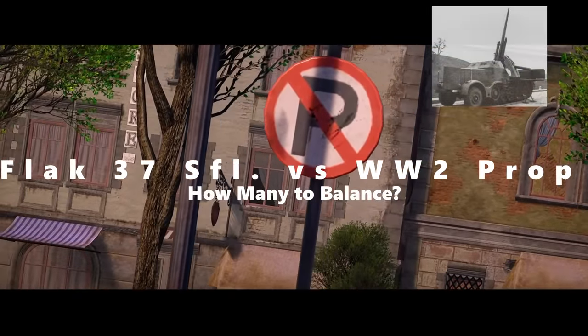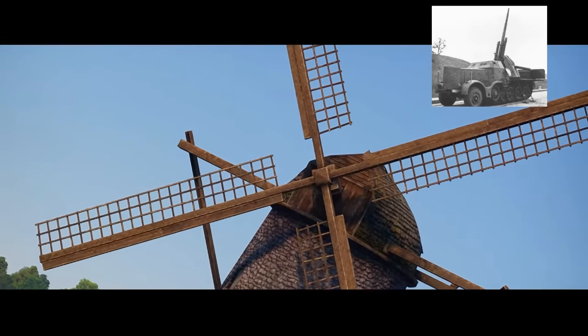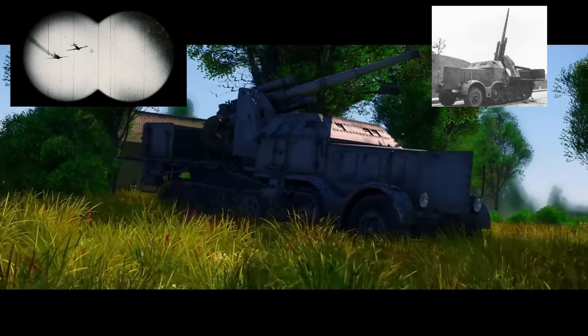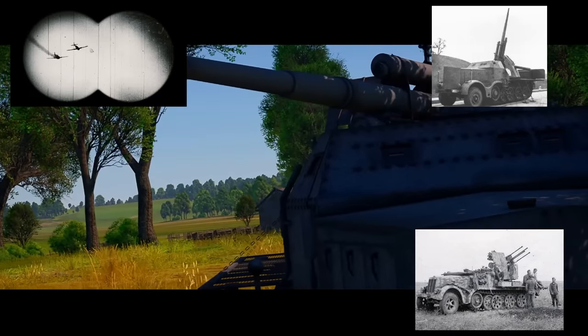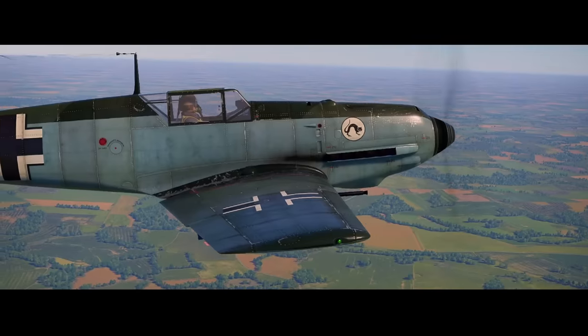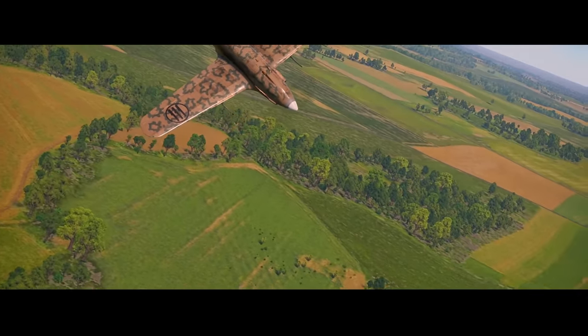Today we take a truck that had one of the most famous and largest World War II cannons mounted on it — the 88 — but was used for taking out planes with this truck. With its almost zero armor, slow gun movement, and much slower rate of fire compared to most other anti-air vehicles of its time that would use machine gun type weaponry, how many of these and WWII prop planes does it take to balance these two out? Today, we put these two to the test.